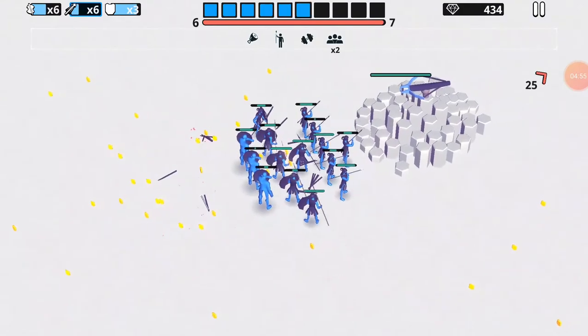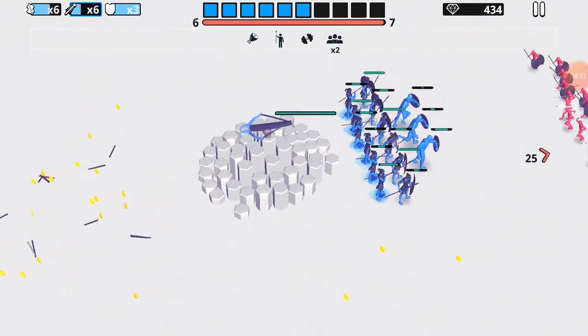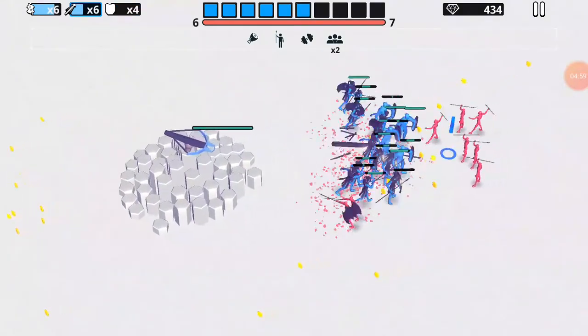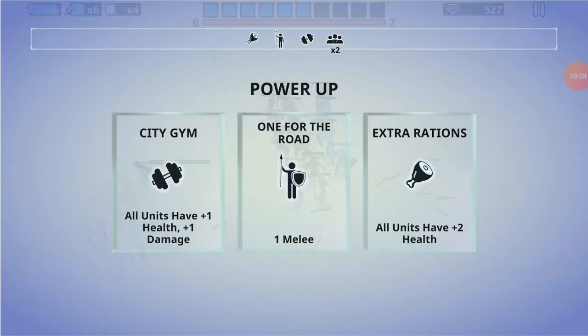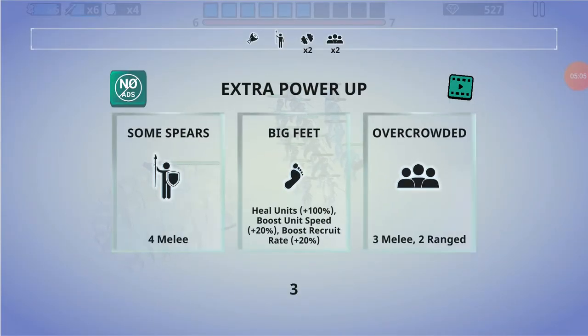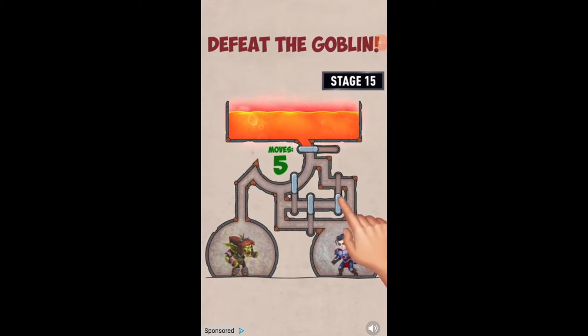So in Endless, after a certain point — after like wave something — it starts sending like 60 guys at you, and then it never sends more. It always sends between like 56 and 60 at the end. Why are there still ads? I thought it was supposed to stop.